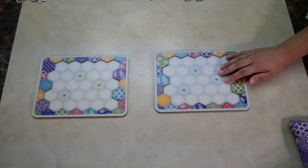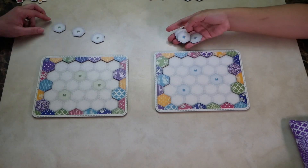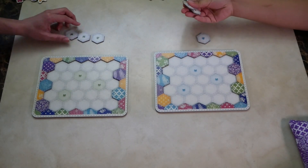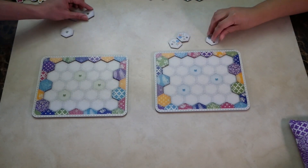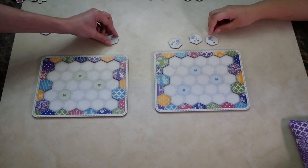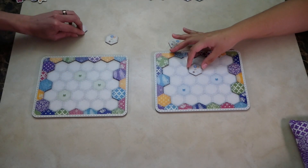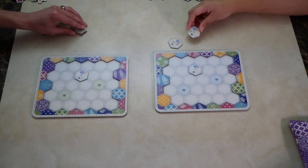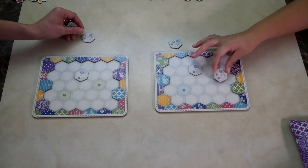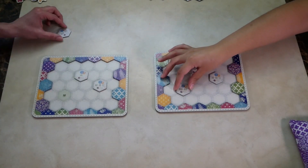To start the game, give each player a player board and their corresponding player tiles. There are more player tiles, but we selected the ones we will be playing with today. This is the beginner setup: the not-equal sign placed on the top hexagon, the double A, double B, double C placed in the right hexagon, and the triple A, triple B placed on the left hexagon.